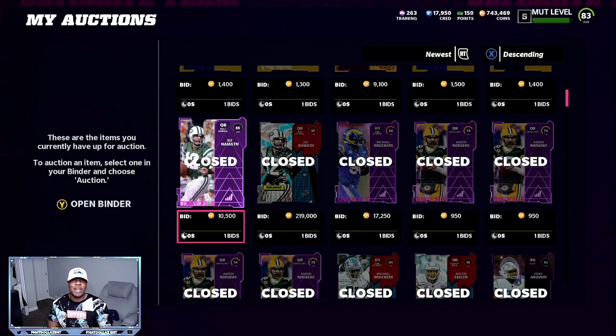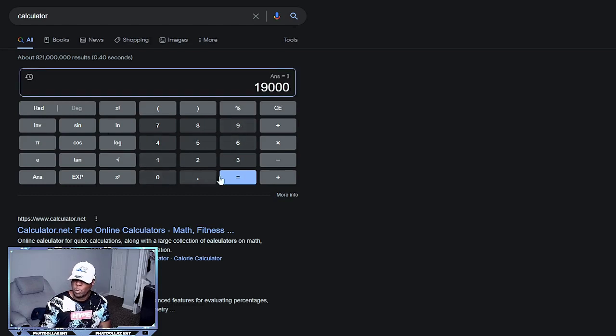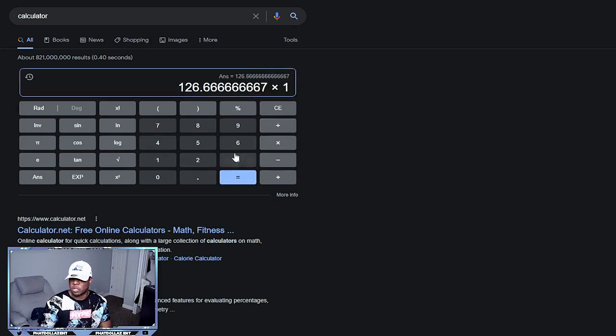If you want to guarantee your profit back, go to the calculator. You have 19,000 training — 19,000 divided by 150 training, because 150 training is how much each playbook costs. As you can see you can sell off the playbooks. That leaves you 126 playbooks. If you're 70,000 coins down and you want to make some of that profit back, you have 126 playbooks to sell.